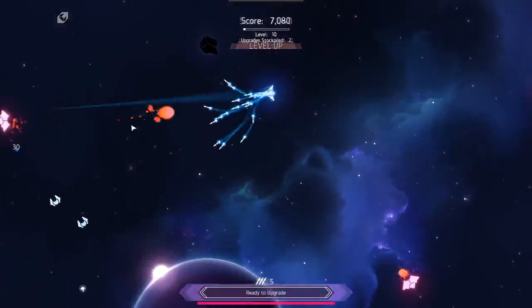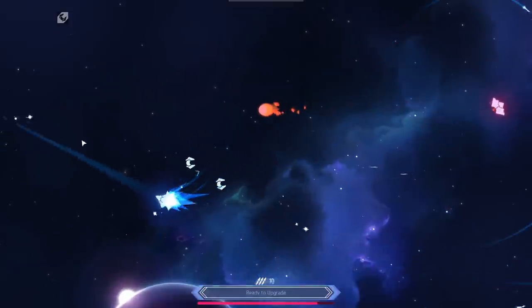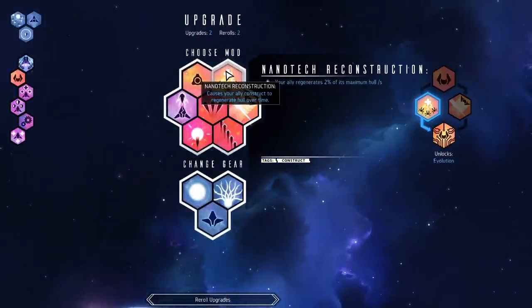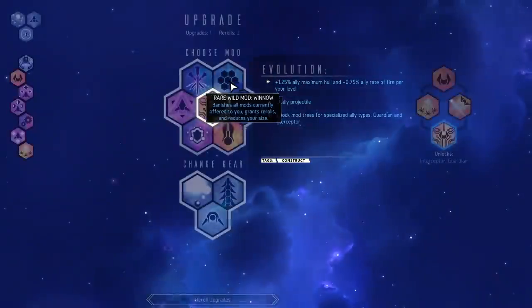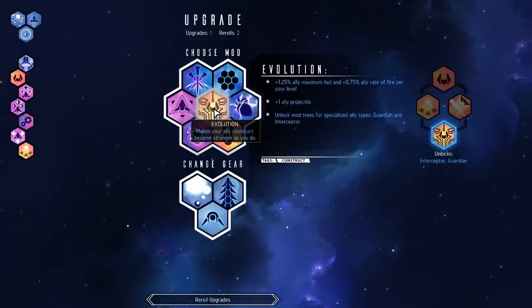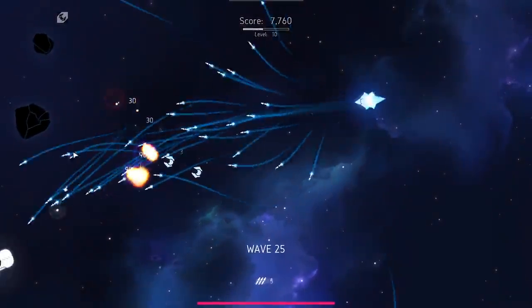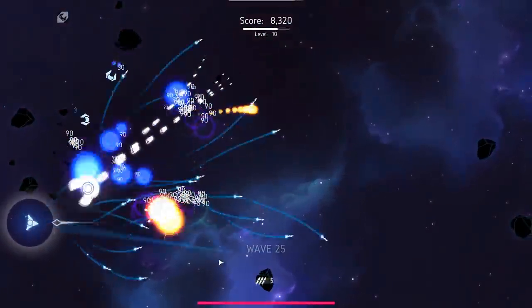We've got a couple upgrades ready to go. I took a hit here but you can see how my HP is coming back from that — isn't that nice? Let me grab this — this will upgrade my little allied fighters. It lets them regenerate their HP, and then I'll grab this which gives them an HP scaling. So they get bigger and tankier as I level up and collect more XP orbs here.